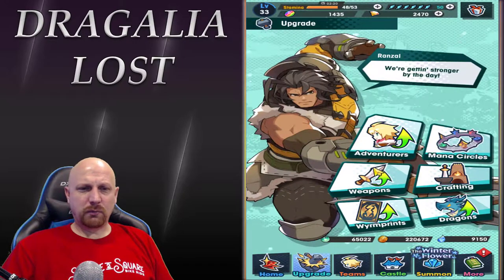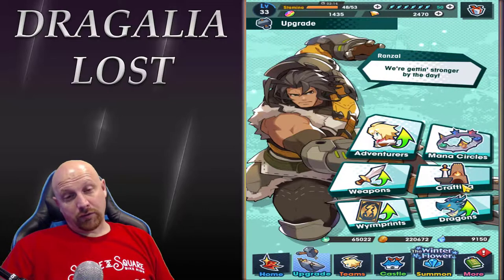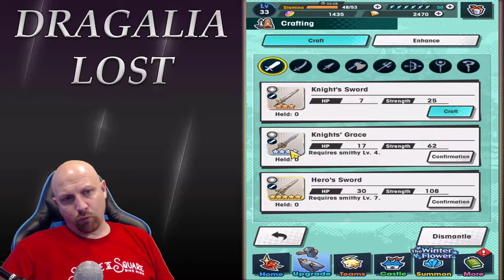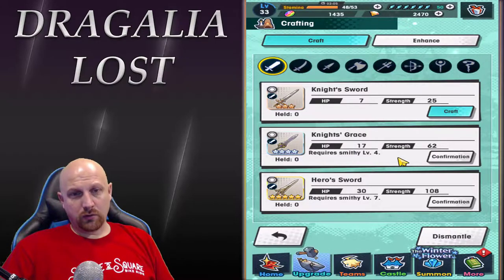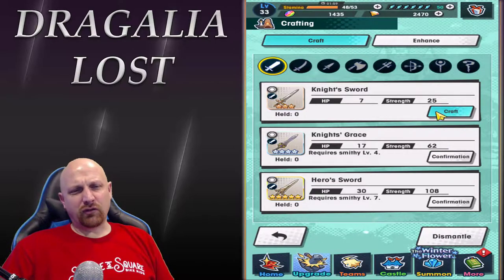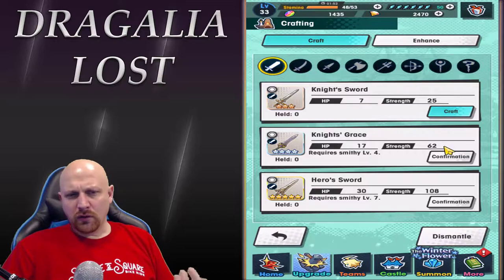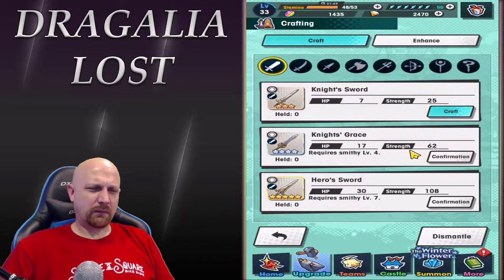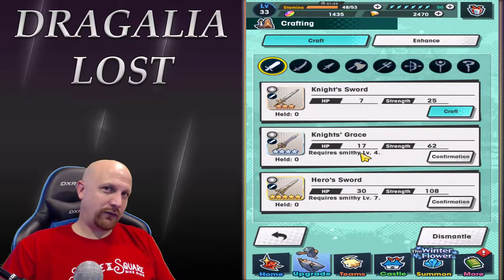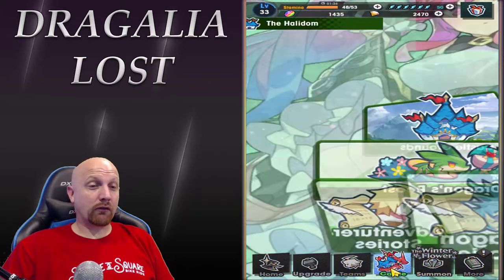In the upgrade screen you have Adventures, Mana Circles, Weapons Crafting, Wyrmprints, and Dragons — a whole lot to cover. In crafting, a Knight's Grace is a four-star sword requiring Smithy level four, and it's roughly 65% stronger than the Knight Sword. I can't craft it until I have Smithy level four, which means I need facility level 100, so make sure you're upgrading that.